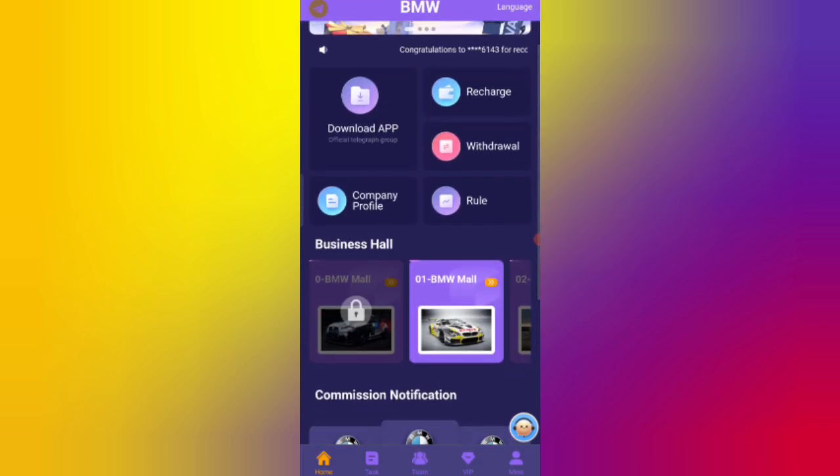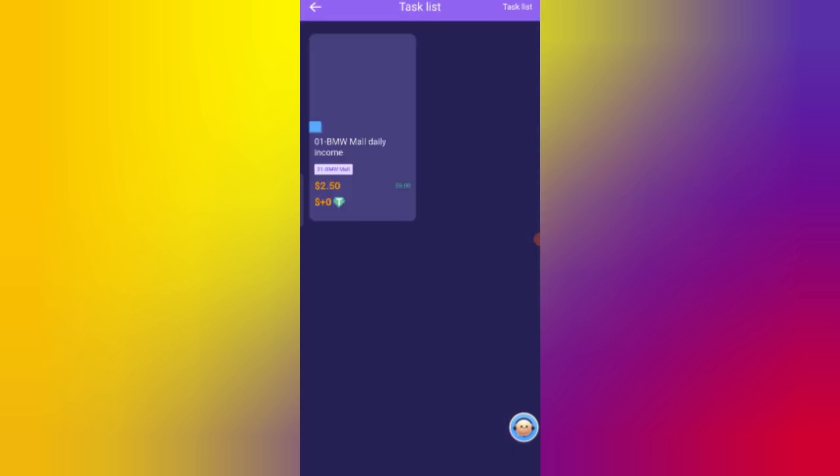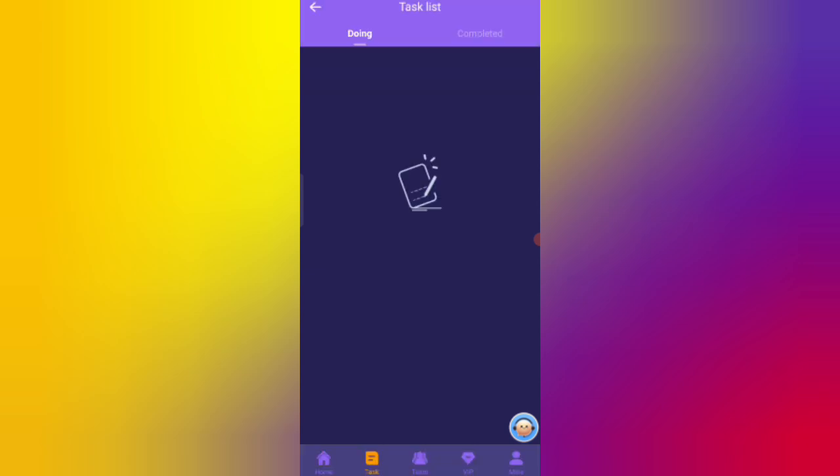Now I will show you how to complete your task and get your commission. Click on the Task option, then click the Submit button. You can see on the screen that your task is successfully completed.